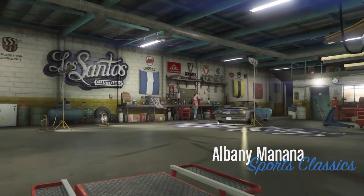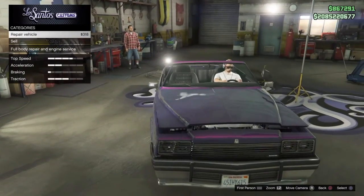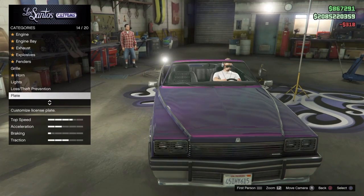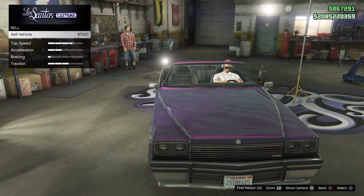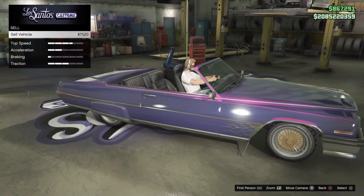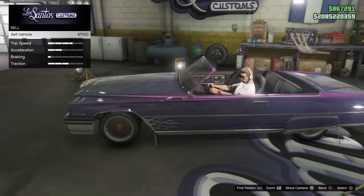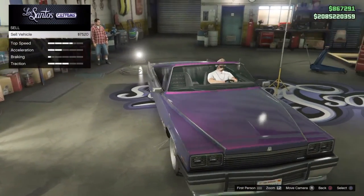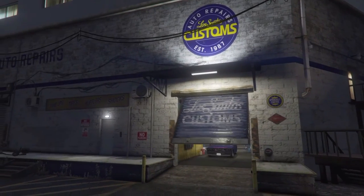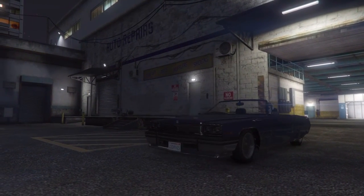Albany Manana, Sports Classics. Obviously you'd hope not to wreck it on the way down here if you're trying to make money off it. Let's see — sell. It only sells for seven thousand five hundred and twenty dollars, but the other cars sell for the exact same — I checked before I made the video. This one I think is by far the coolest. That's about it for this video. Like if you want to see more videos like this and subscribe to my channel if you enjoy my videos.